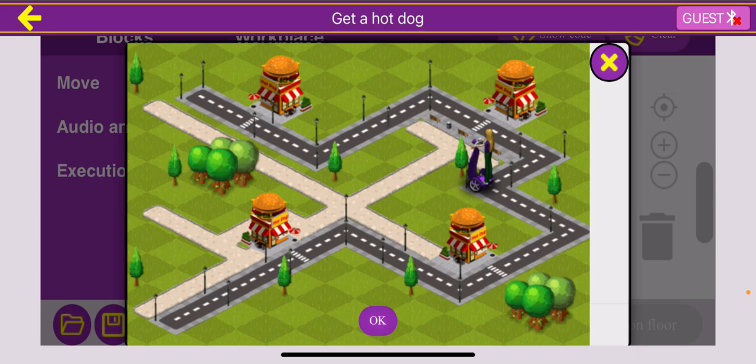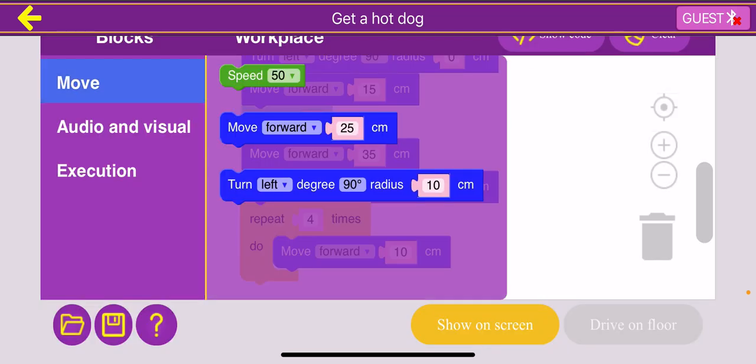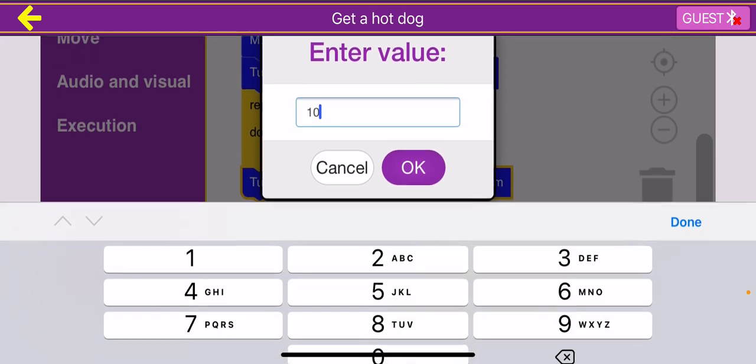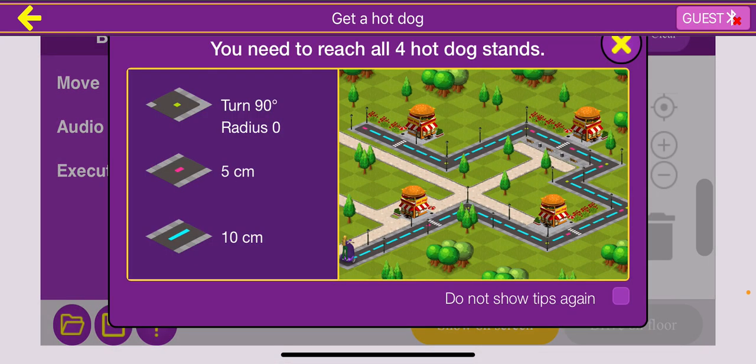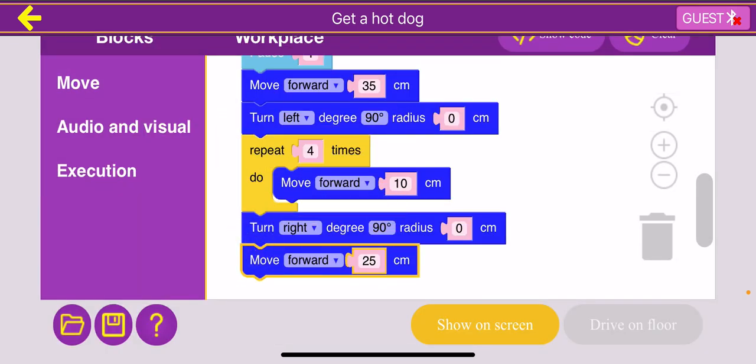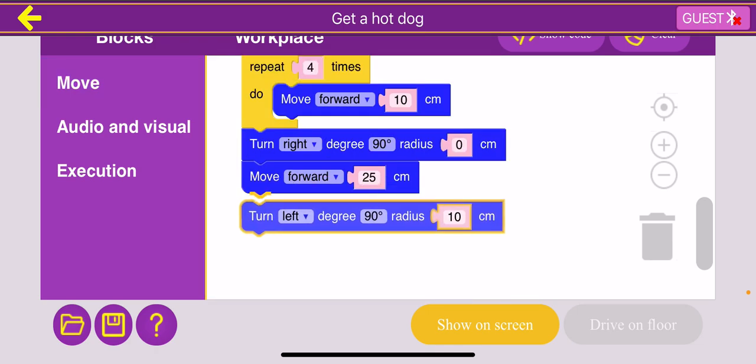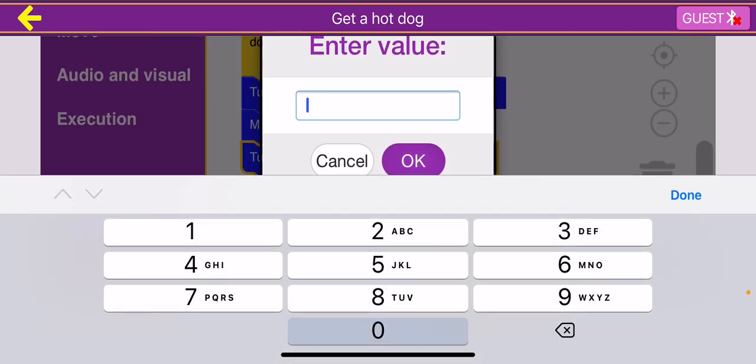Now we're at the fourth turn. This time we're going to turn right. So we drag the turn block and turn right with a degree of 90 degrees and a radius of zero. Now, from the fourth turn to the fifth turn, there are two blue dashes and one red dash, which is 25 centimeters. So we move forward 25 centimeters. And now we want to turn again — this time turning left. So we turn left, 90 degrees, radius of zero.